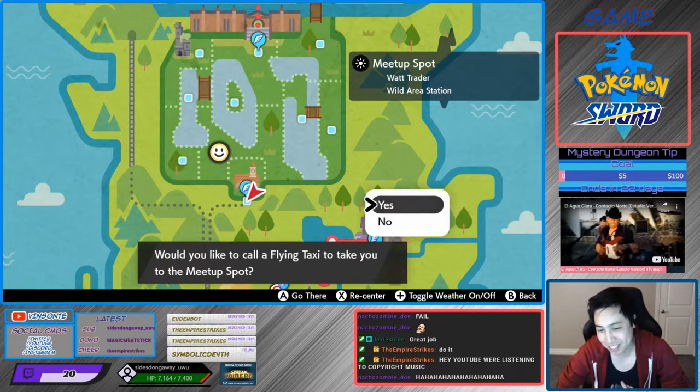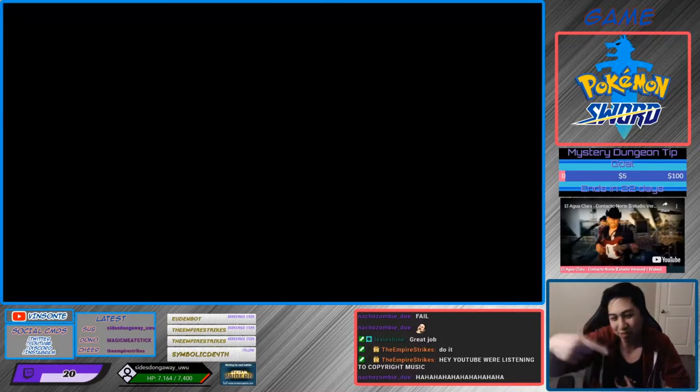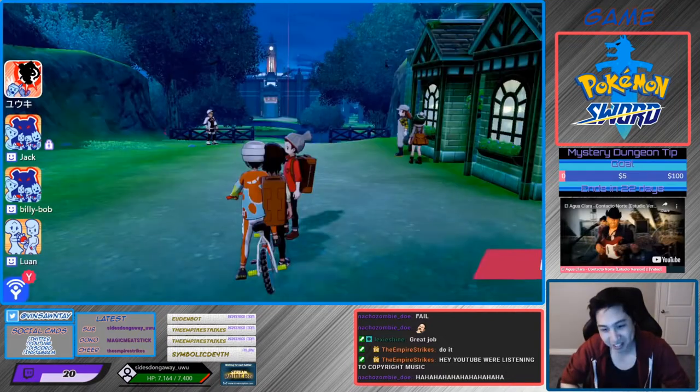Gigantimax Butterfree spawns in Den 90. So you want to go through this fly point right here. It spawns at 10% on all ratings.